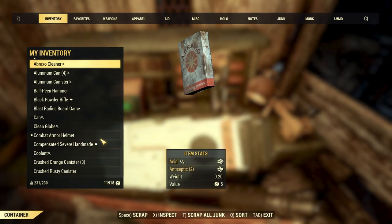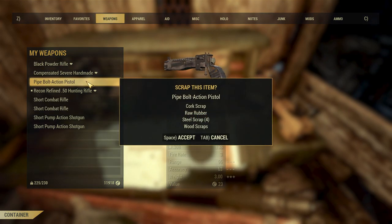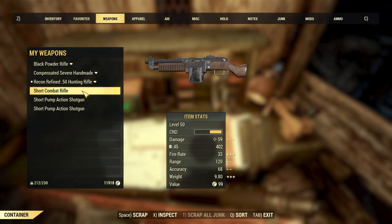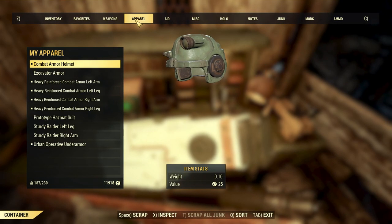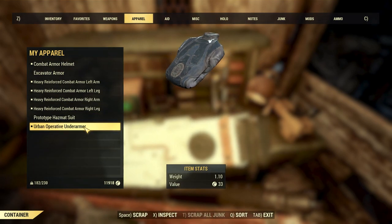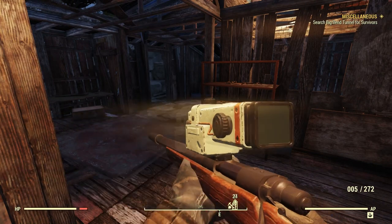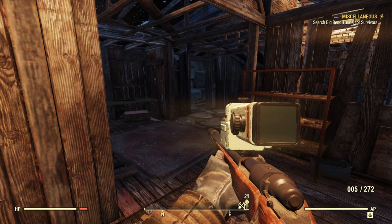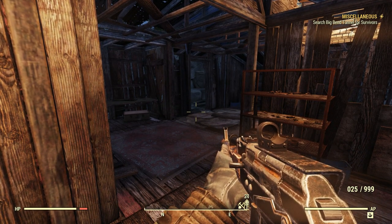Here is a tinkerer's bench. Scrappity scrap. I'm going to scrap some of these extra weapons. Sadly, we didn't learn anything. Wow, we got our weight way down — that's pretty cool. How am I doing with ammo? Got 272 ammo for this thing, and for this I've got over a thousand. But 272 doesn't sound like enough.